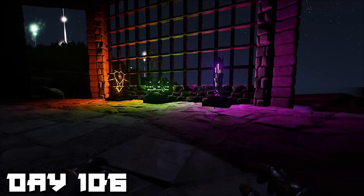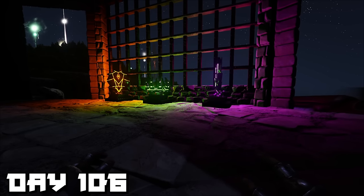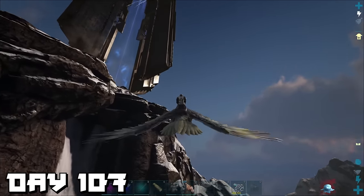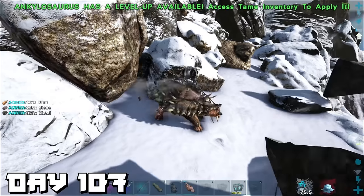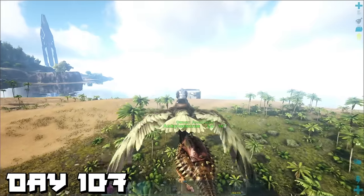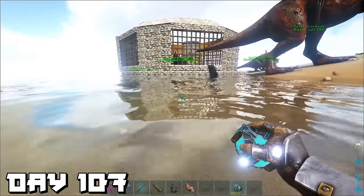That night we admired our trophies — they look good at night. Day 107, we went back up the mountain for a metal run but this time we took our anky, got ourselves some good metal, and headed back down to base. I then realized that if we're going to take on all these bosses we're going to need a solid breeding area — the main part of the base just isn't going to cut it.